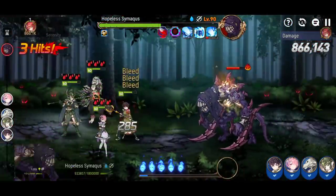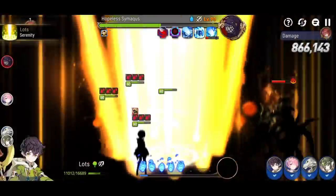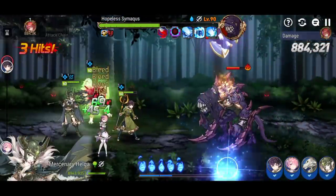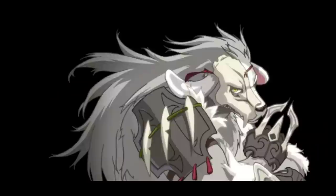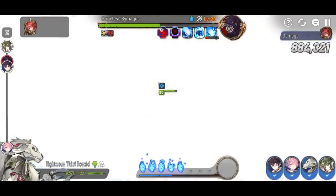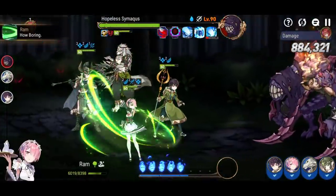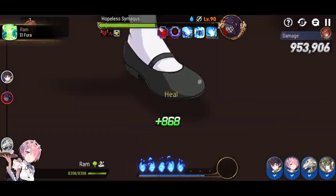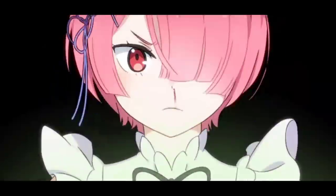The boss does remove all your buffs from time to time, but it's okay because the team is fast. You get combat readiness pushes from Rosid, and from Lotz on skill 3 for the whole team and skill 2 for a single ally.